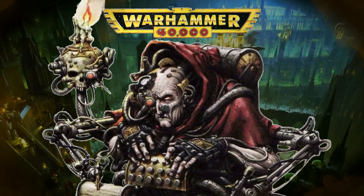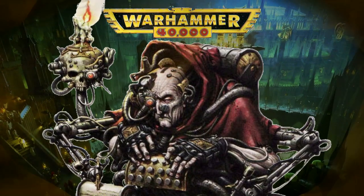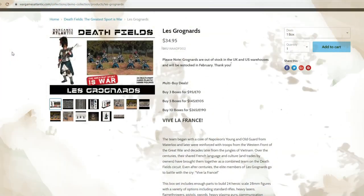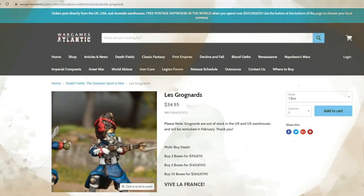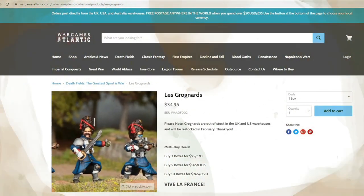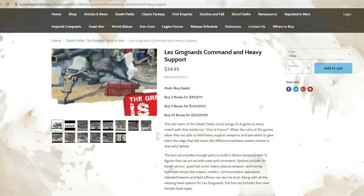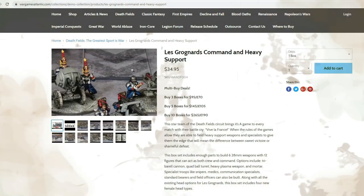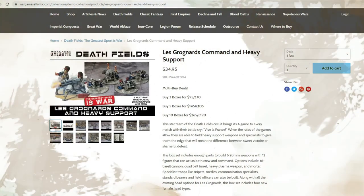There are certainly plenty of alternate Imperial Guard options — Games Workshop have created a demand but have failed to supply, so the market speaks. Wargames Atlantic do a range of minis, with the Les Grognards being popular as they are almost constantly sold out. At 24 minis to a box, you almost have enough for a command squad and two infantry squads. Combined with the heavy weapon box, you have enough core units for a 500 to 600 point force. If you don't like the heads, Anvil Industry amongst others do a wide variety.